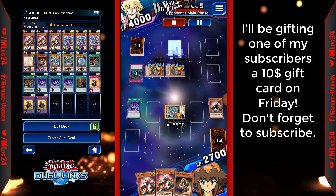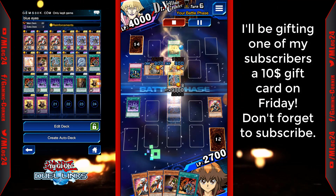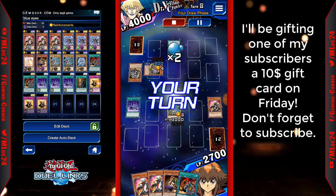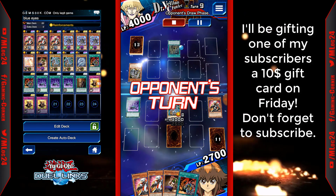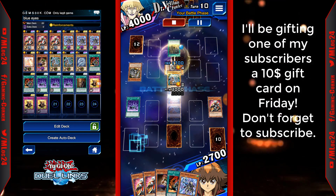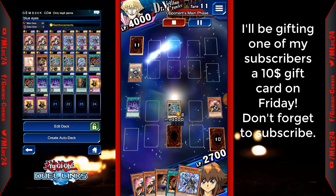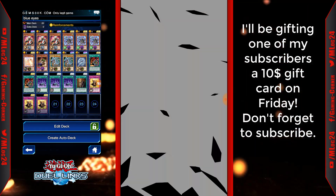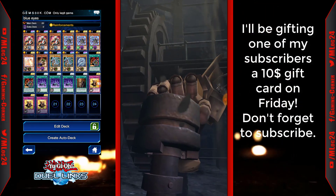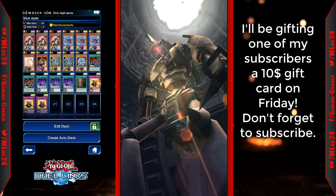I summon the Kaibaman, activate the effect, and his hero negates it — that's fine. Even if he summons a golem, he won't be able to attack over my Blue-Eyes because of Acidic Downpour. I go ahead and attack. He just normal summons, and luckily I get Champion's Vigilance. I just keep attacking and I don't want to set the other Blue Dragon Summoner because if he summons the golem he can attack over and win.